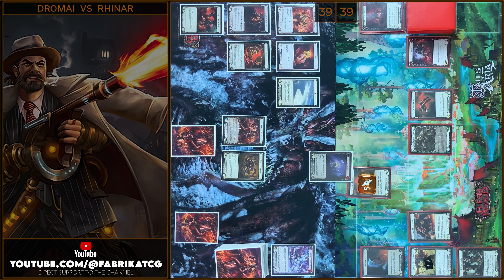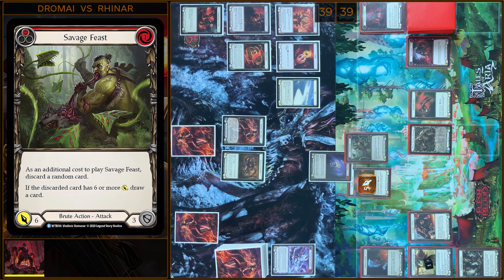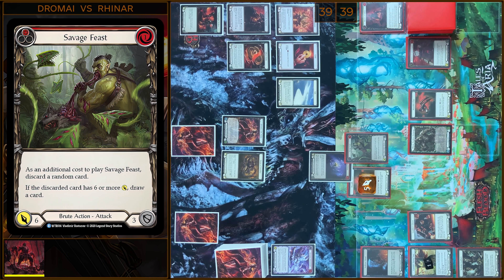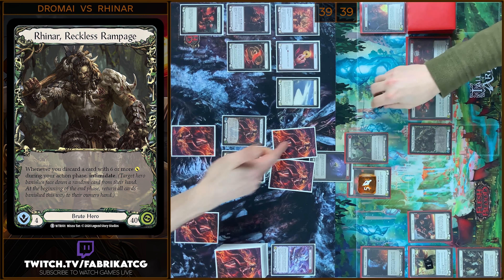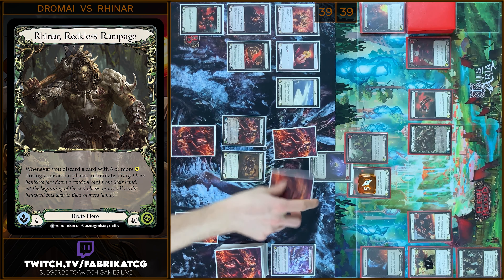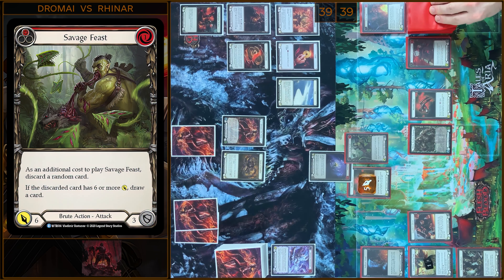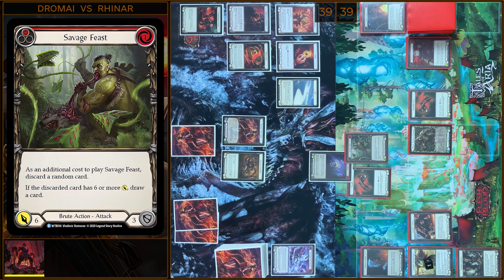Next I'm gonna play Savage Fist. I'm gonna pay 1. As additional cost, I'm gonna discard a random card. One more Intimidate — 1, 2, 3, 4, 5, 6. And I'm gonna draw a card. Savage Fist gains plus 2 — 8 damage.